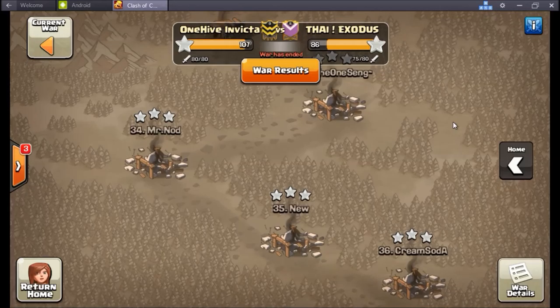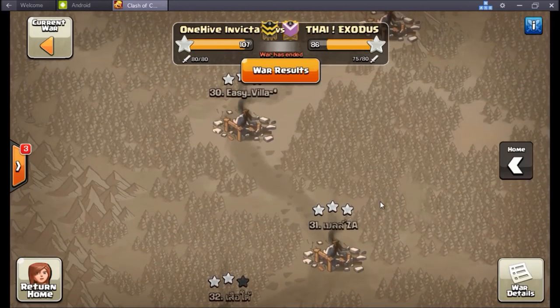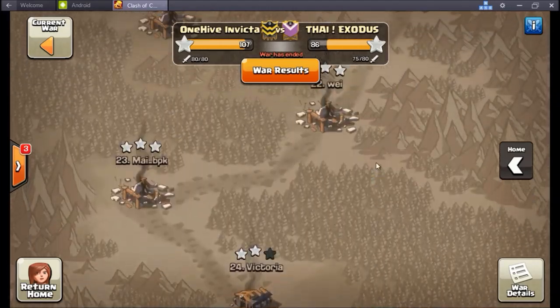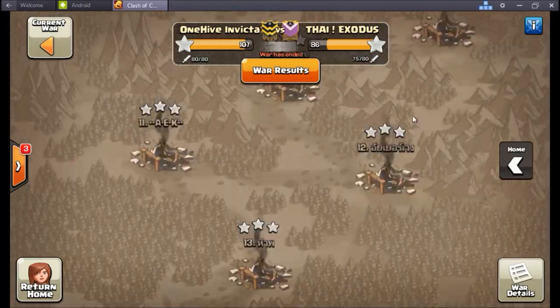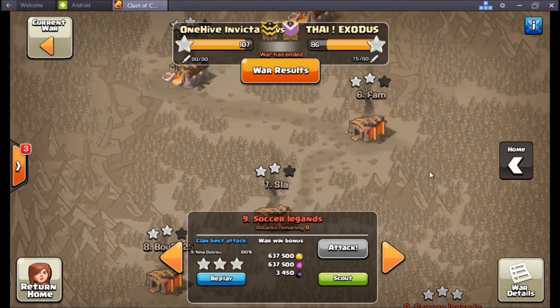It was a crazy 40-man war and Invicta put up a good show with 107 stars. They needed five cleaned up on the nines but only had four - so that's tough. But in a war like this, it's good to get some practice up top as well.